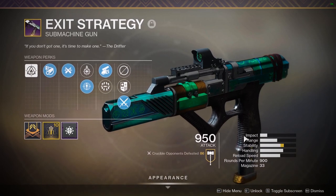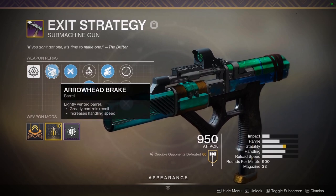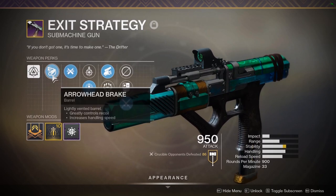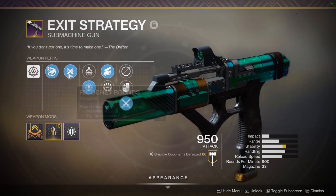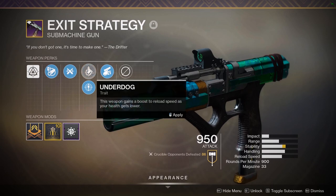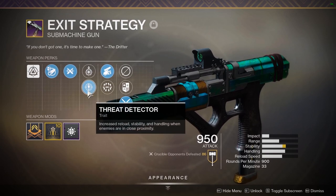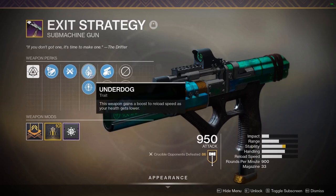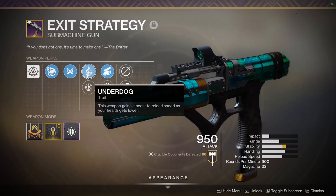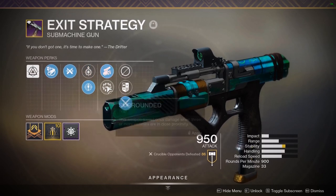It's an adaptive frame, 900 RPM, masterworked for stability. Arrowhead Brake gives it 100 recoil direction, so it's extremely vertical. Ricochet Rounds, which is nice. I usually go Threat Detector for the extra reload speed, stability, and handling. You could go Underdog if you want, but I don't think reload speed is that great when you're at low health.